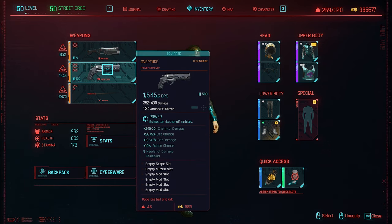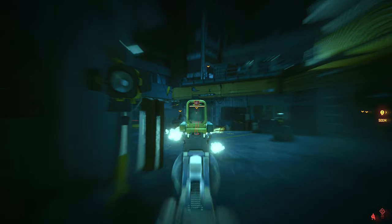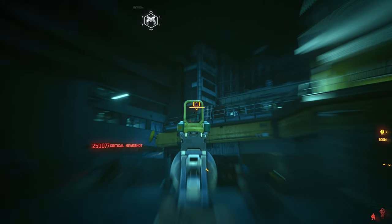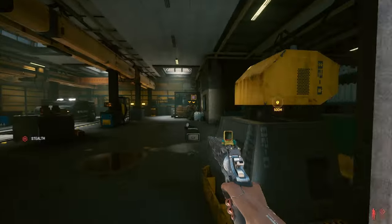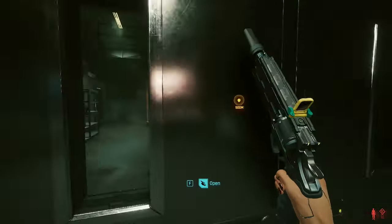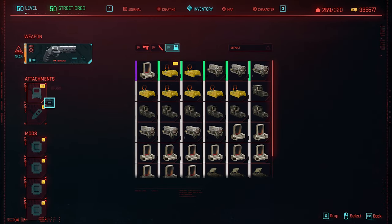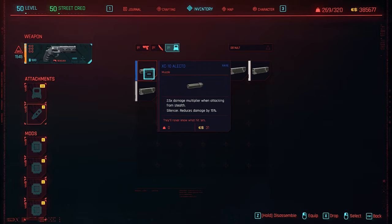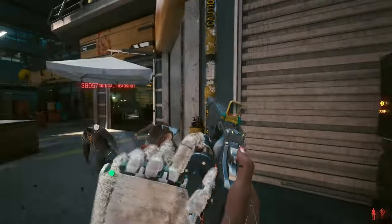The next one is the Overture Revolver — it's a legendary version. As you saw in my previous video you can find them in the world as an epic or rare version. These revolvers are incredibly strong if you want to go for high headshot or high crit damage. Look at this legendary revolver — the stats are incredible: +100% crit chance, +200% crit damage, 10% poison damage, 5x headshot damage multiplier, and you have 4 empty mod slots, a muzzle slot and a scope slot. If you have some perfect fitting mods you can get even more, like a 2.5x damage multiplier when attacking from stealth. This is crazy how good you can mod this revolver — imagine a perfect fitting pistol build with it.